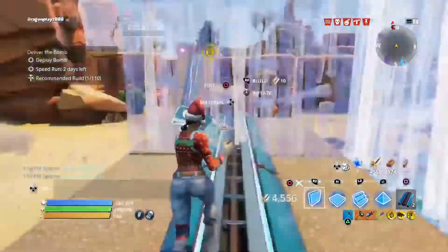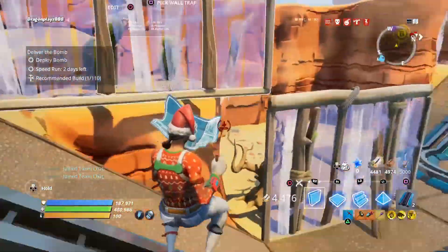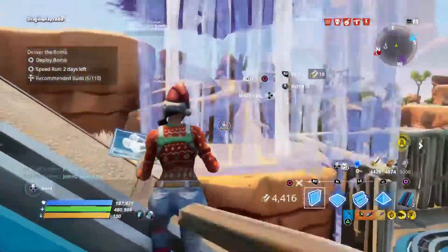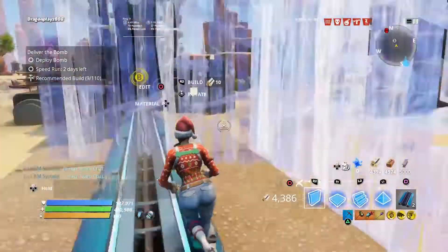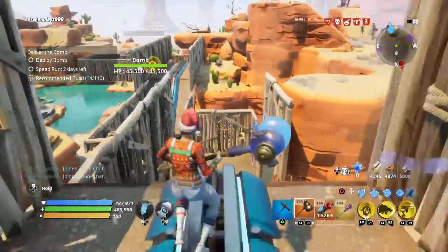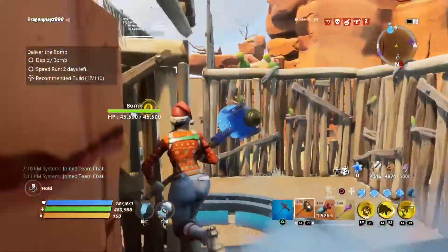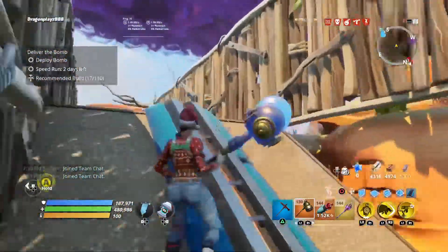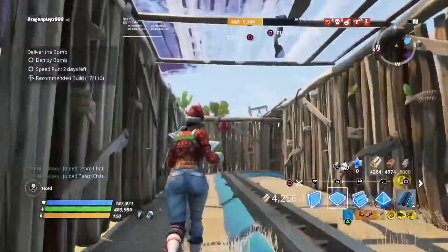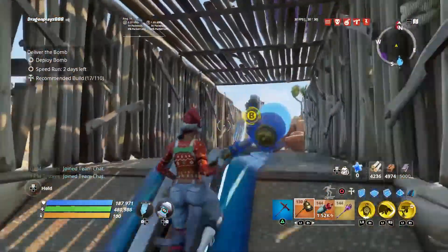Cover everything up — make these walls so zombies don't come through, then make the roof after finishing all the walls. Check if you missed any spaces where zombies can come through. I missed a spot up there because there's a hill, so I block that off and make the roofs.